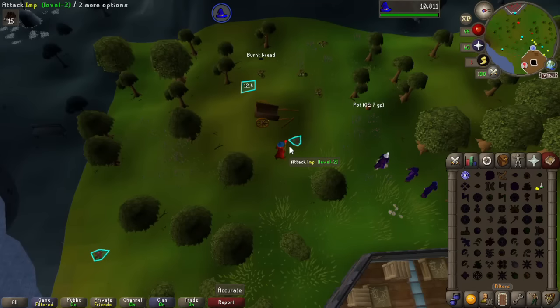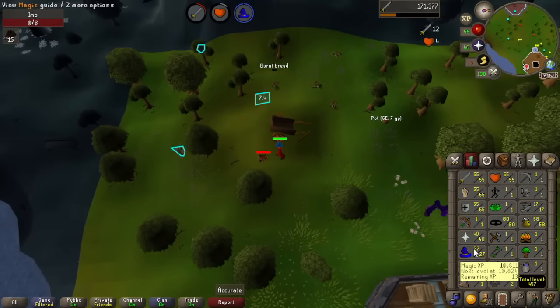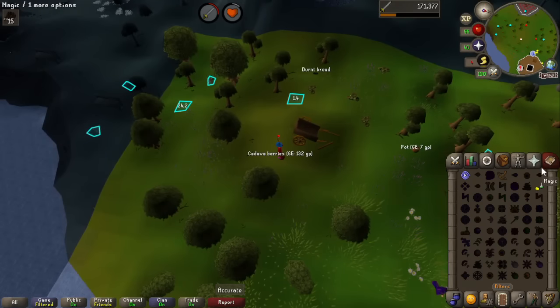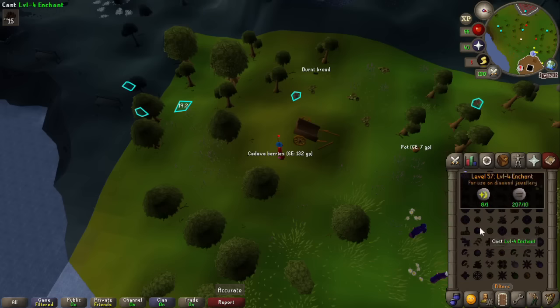And with that final cast, we are now out of water runes. We're just off 28 magic, so I think what I'm going to do now is focus on getting my nature runes up so I can just low level alchemy, and then a little bit of super heat item, all the way to high-level alchemy.